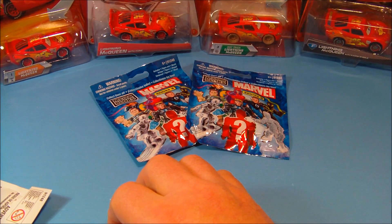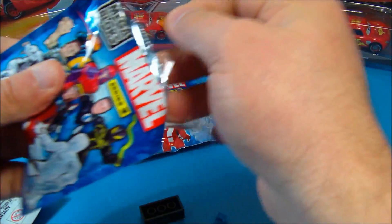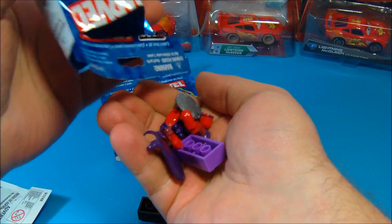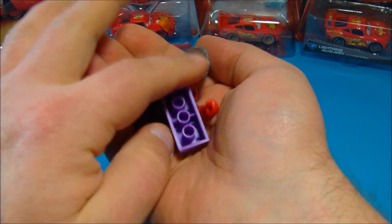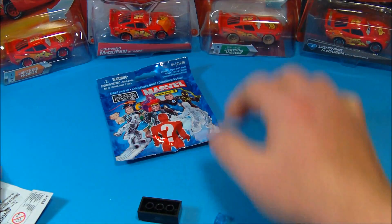So maybe we'll get another Silver Surfer. First up we got Havoc, who's a common - yep, common. Let's open this next one and see what we're getting. Give me a good one - oh, we did get a... is that a Magneto? It sure is! Check it out, we got Magneto. We'll have to get these guys put together. Cool little cape, I dig it.